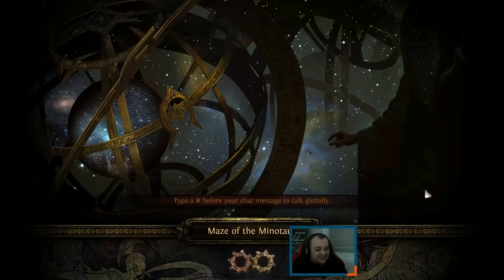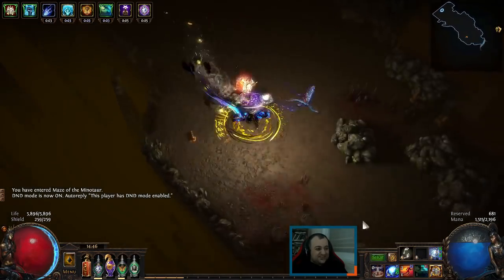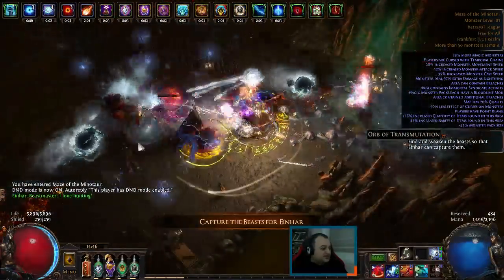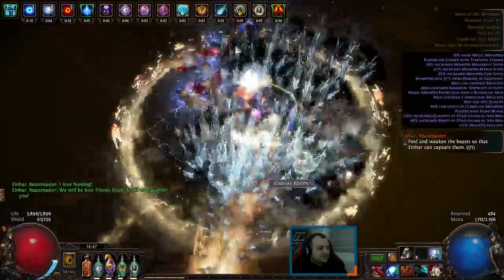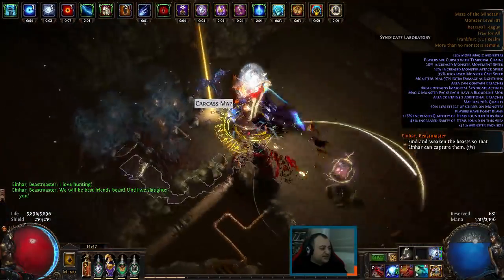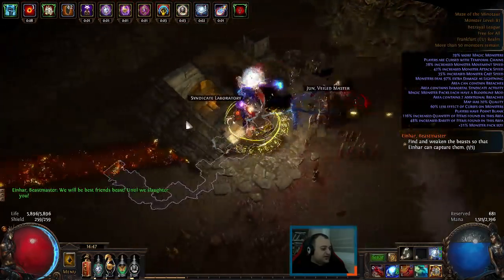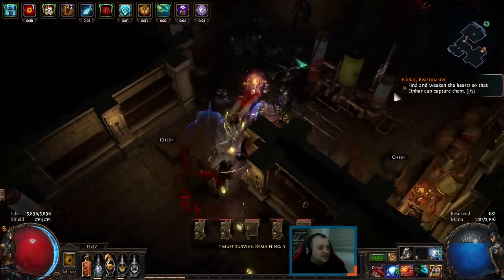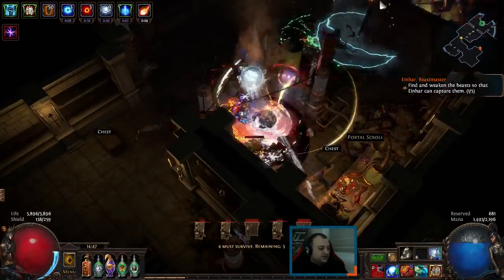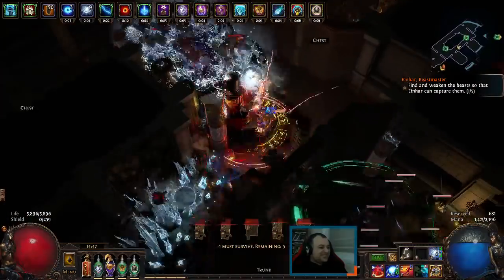I never claimed to play perfectly. Oh, we have Temp Chains — that's annoying, I didn't even notice. There's a Syndicate member — I thought it was Syndicate but it was just Einhar doing his thing. Righteous Fire there — that's how it looks in case you haven't seen it. This is the Syndicate right here. It's kind of annoying to be so slow with Temp Chains.